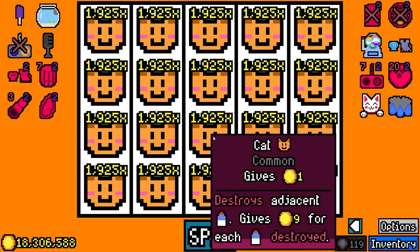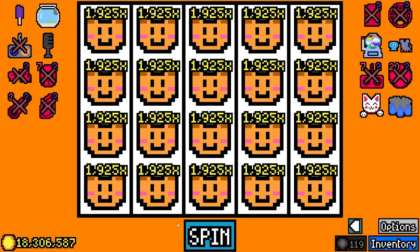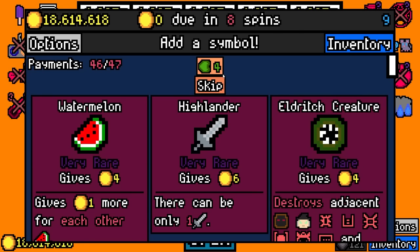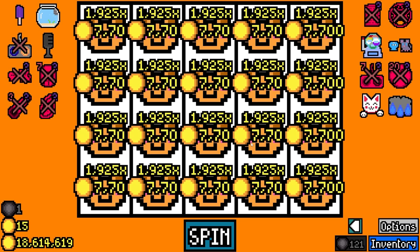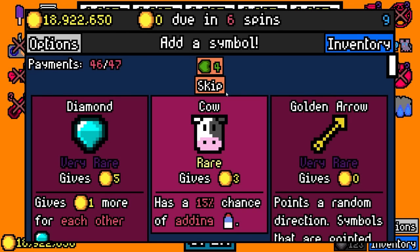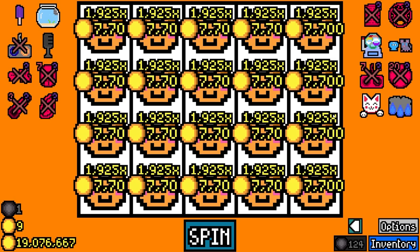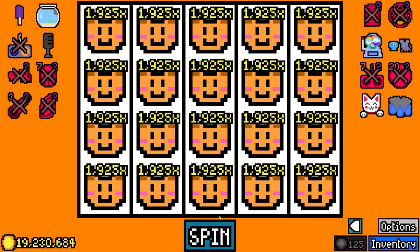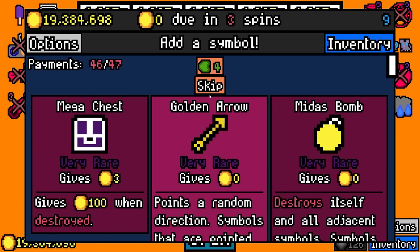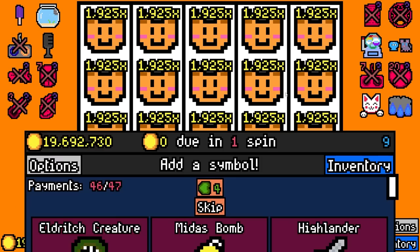We'll take lucky cat, we'll take rain cloud. I'll disable all of the essences that aren't cat related. I suppose I could go midas bomb which would be kind of insane but still not that much money there — their base values are so bad. The fact that lucky cat is now just making us roll very rare symbols every time is just so funny. We've got 20 cats, it's just how much of a difference it makes.